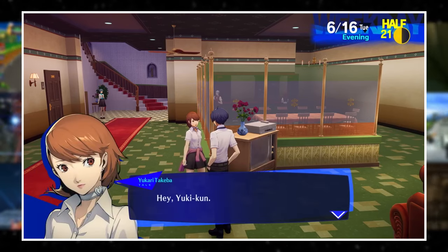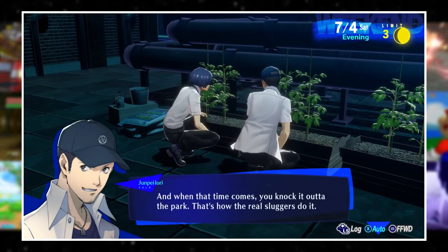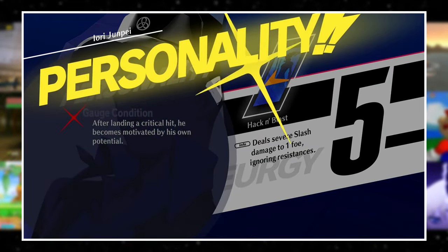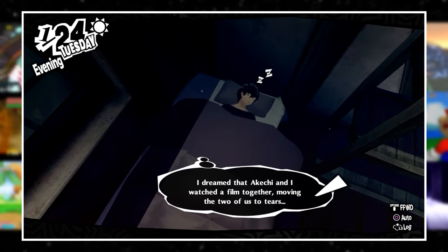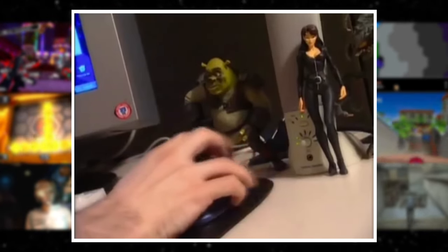The first thing that comes to my mind is Persona's in-game calendar. These kinds of clocks give you all the time in the world to make a decision on what character you should hang out with, removed from the pressure of time limits. It's the illusion of time, and it's pretty comfortable in my opinion. Gives Persona 5's loading screen a more literal meaning. I think you'll be surprised by the amount of ways developers have used this tool to their advantage.